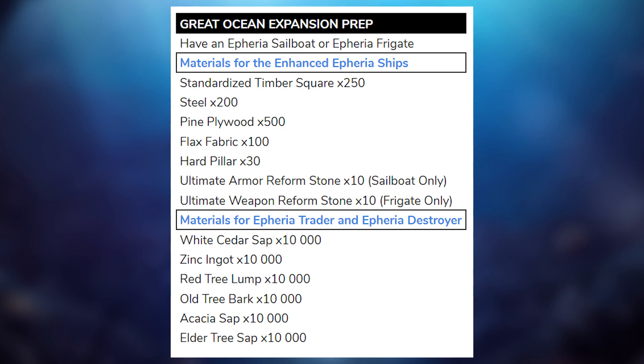The main thing is you should really have an Ophiria sailboat or an Ophiria frigate — one of those. It doesn't really matter which one you get; if you're making a frigate, just make it, it's fine. After that, you can enhance these sailboats and frigates into enhanced versions once the Ocean expansion comes out. All it changes is the cannon is no longer manual fire — it's automatic fire through the click of a button. Really nice change, but everything else stays the same.